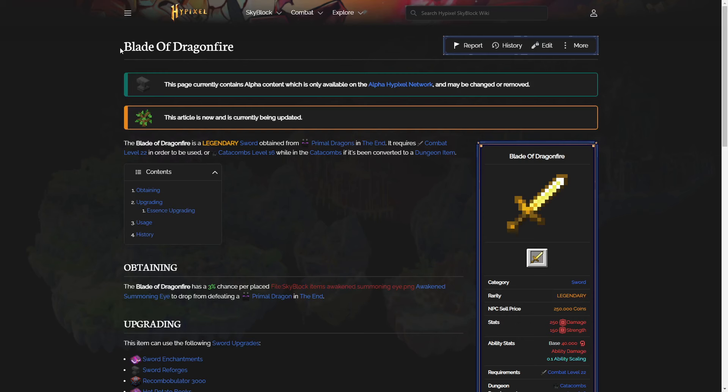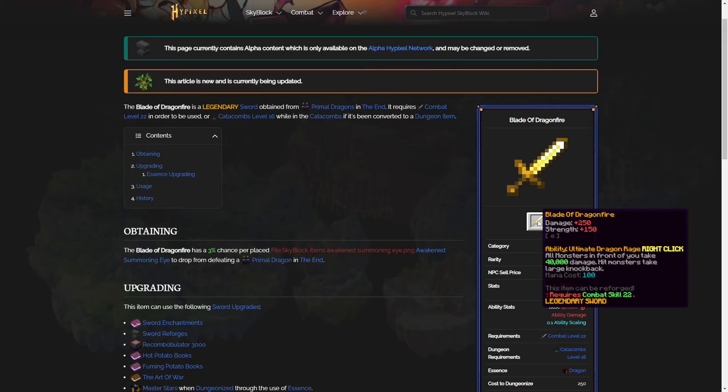The Blade of Dragonfire is a melee weapon — essentially a direct upgrade from the Aspects of the Dragons. Now, you can't upgrade the Aspects of the Dragons to the Blade of Dragonfire, because this is a drop from Primal Dragons. However, it is basically the same sort — it's the same family. As for its stats, that's a little bit confusing, because they seem to have changed quite a bit.